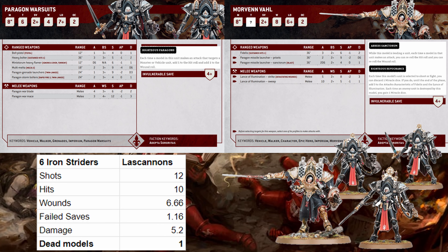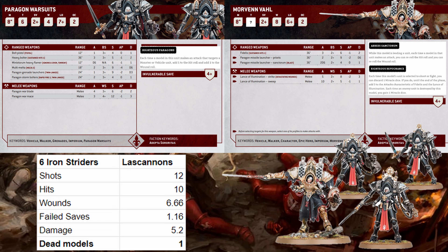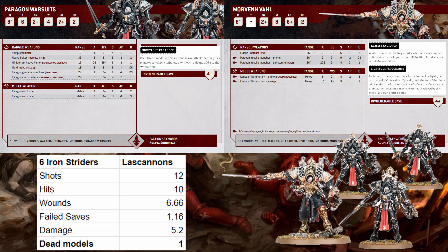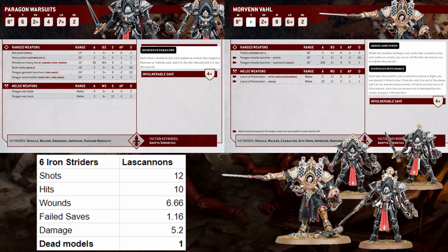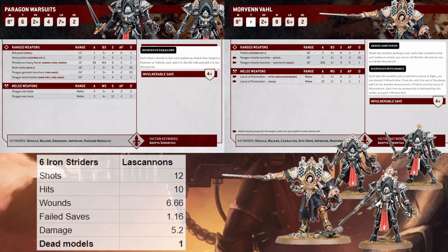So let's do like six Iron Striders shooting them. Eight of them will hit, two are sustained so you're gonna get ten. Seven of them are gonna wound. I auto-pass two of them, so I roll five and I fail like two. I reroll one of them and I just likely pass it because it's a three-up. One of them goes through and like a full suit goes down. So two units of entire Iron Striders shoot me and it kills one guy.